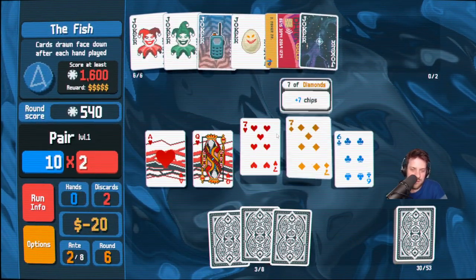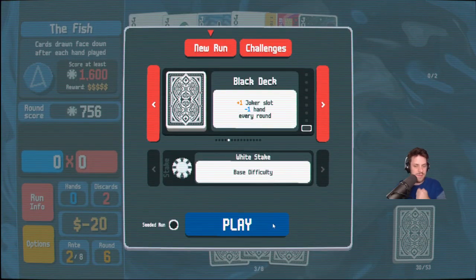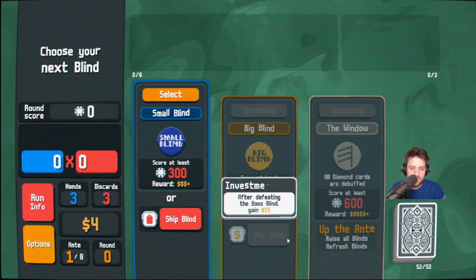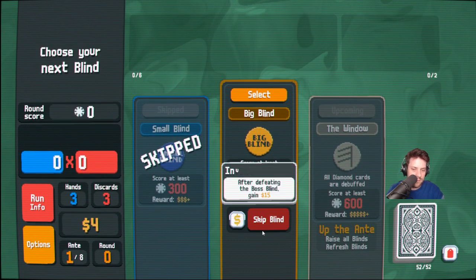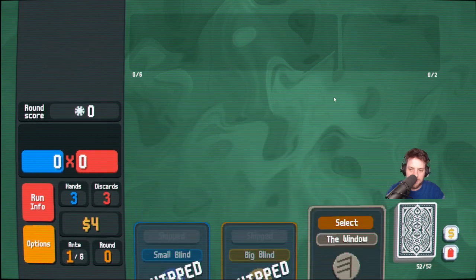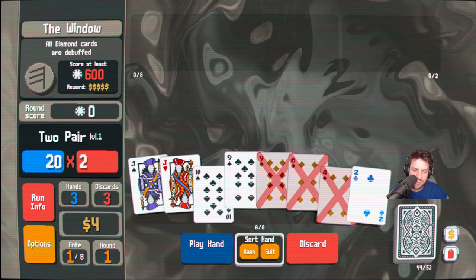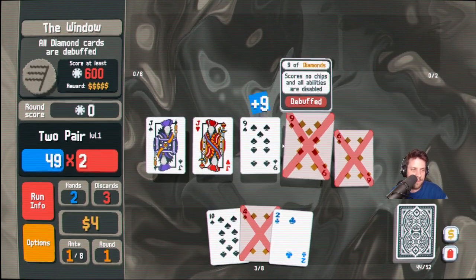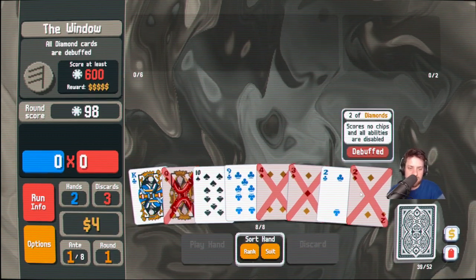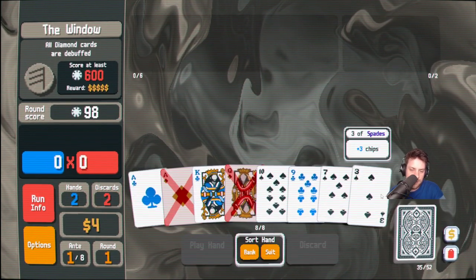Alright I hope this is good. It's not. This game is not easy. Yeah this seems pretty good. Skipping again — risky. High risk high reward, something like that. Diamonds are debuffed. Okay, maybe the hand I played was not very good — that's fair. You know what? You got me there.